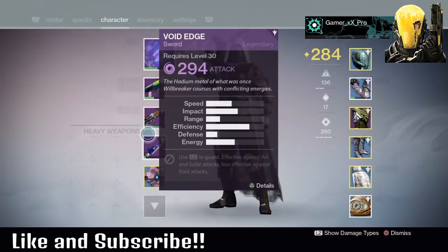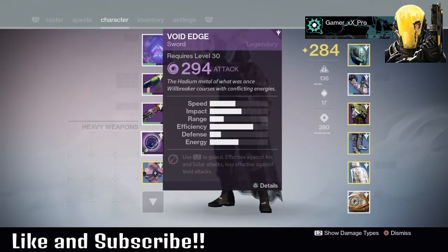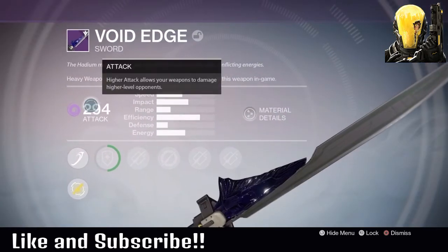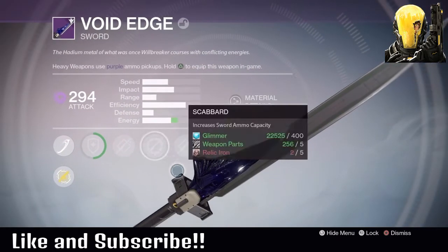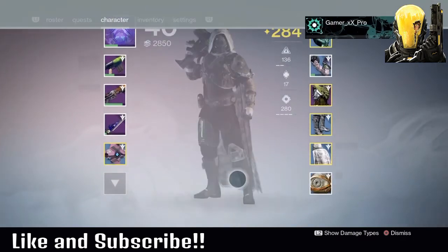The exotic sword — that's what I wanted to talk about. If you infuse your sword all the way to 290, you will get a quest from Lord Shaxx for the exotic sword quest. It's a real grind — I believe it is a 5% drop rate for the things that you need. I have not done it yet.